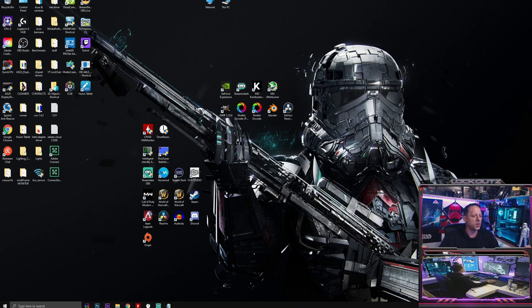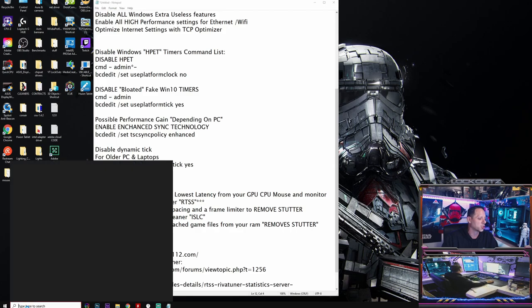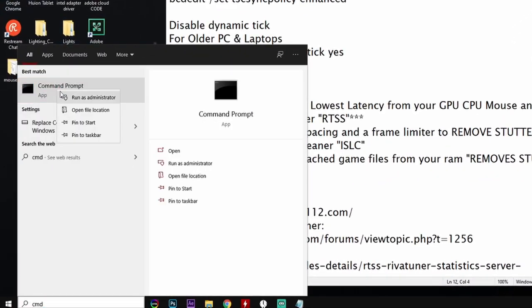Now we're going to disable High Precision Event Timers (HPET) in Windows 10. Newer motherboards have them enabled by default in BIOS - you want them on in BIOS for your CPU, GPU, monitor, and mouse, but you want them off within Windows 10. Go to your search bar, type 'cmd', right-click Command Prompt, and Run as Administrator.